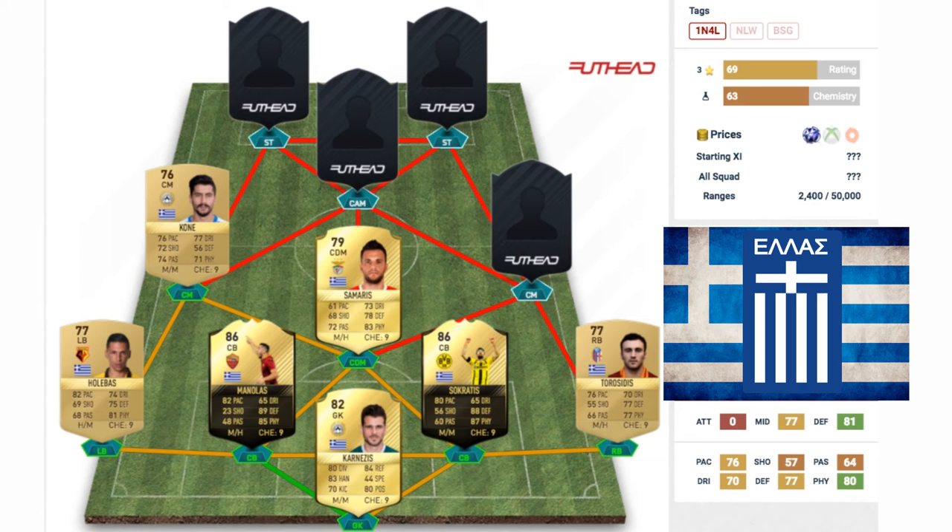In the right center mid position we have Kone — he was originally a center attacking mid but we've converted him to center mid. He's got a 76 rated non-rare gold card, also playing in the Italian league for Udinese. He has 76 pace, 72 shooting, 74 passing, 77 dribbling, and 71 physical — a decent all-round card apart from his defending.